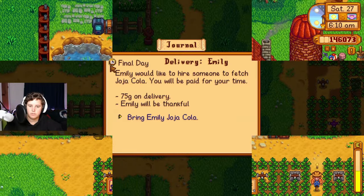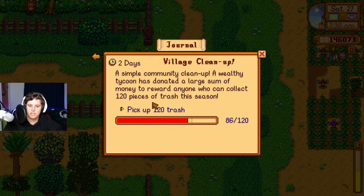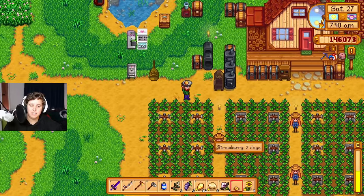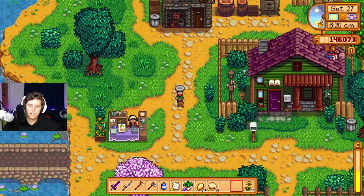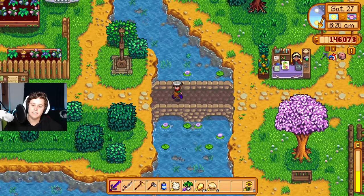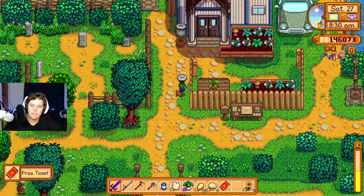When did I - that must be just like one that happens. Emily for a Jojo Cola, and a birthday present, and then we can go back to fishing. That's all we're gonna do today because we need to get the fishing done. I got a cocoa tree - I'm so excited for in a month when I can finally try making chocolate!